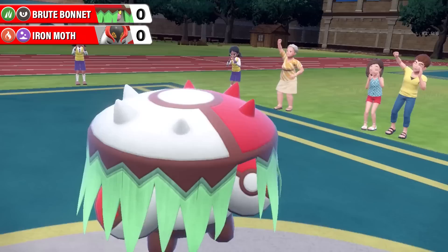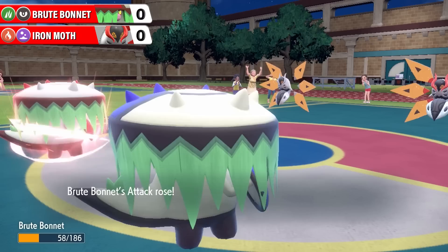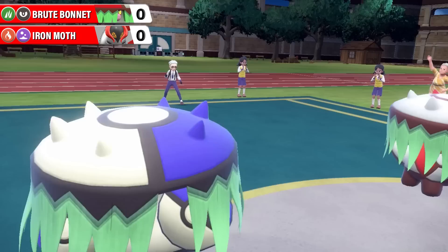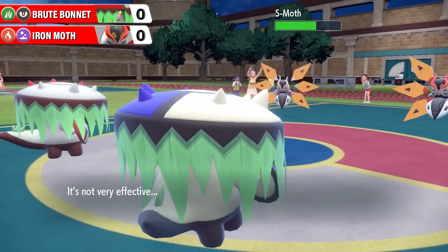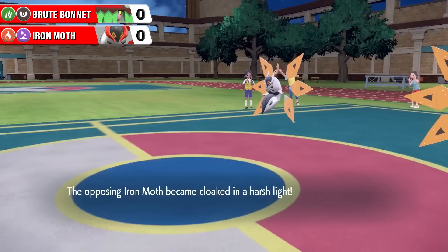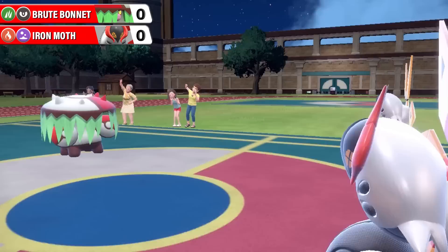Barely any damage to Shiny Brute Bonnet as regular Brute Bonnet gets ready with its attack. Goes for Hone Claws - going to raise its attack, which is already scary, and its accuracy by one stage. So this Brute Bonnet just became very, very dangerous indeed. Here's Shiny Brute Bonnet - it's going to go for Horn Leech for some four-times-resisted damage and just a little bit of healing there from Shiny Iron Moth. Now regular Iron Moth - we get Sky Attack from regular Iron Moth there, so it's going to attack on the next turn for some big flying-type damage.